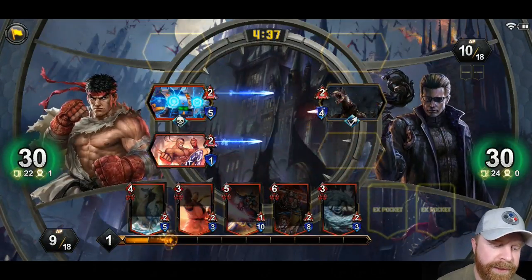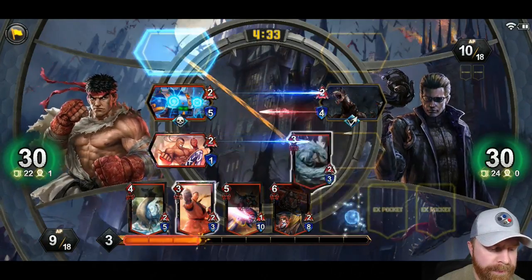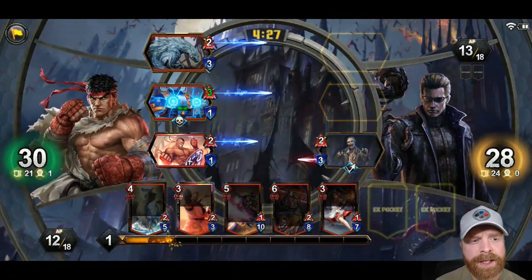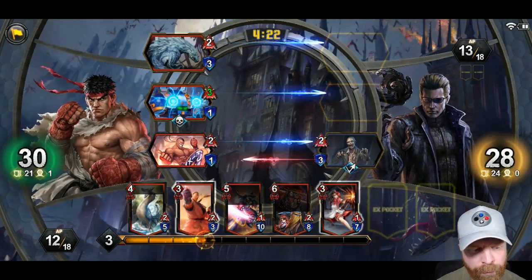You can see the timer on the top — it says four minutes and 38 seconds, and that's the duration of the match. Each one of my cards does something different. My goal is to get his health — he's at 28 now — down to zero. The first person to get that number to zero wins.